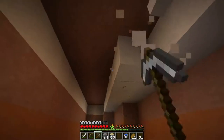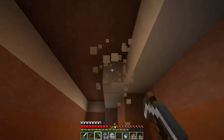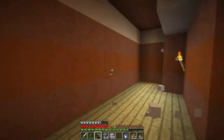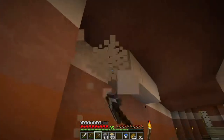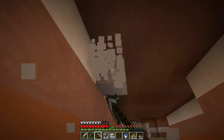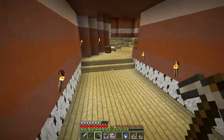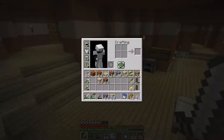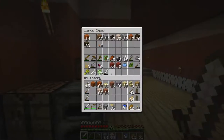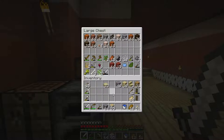I think this looks a lot nicer. In the next episode I might excavate a little bit more of this and then actually make a storage room where I can have organized storage. And then we can go down and see if we can find some lapis lazuli so we can do some enchanting, because I want enchanted stuff before we go out exploring the world. We'll need a new pickaxe as well. That is a goal of mine.